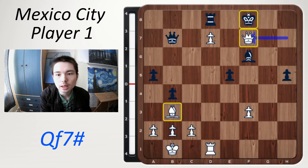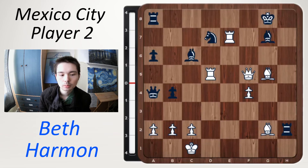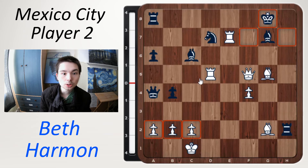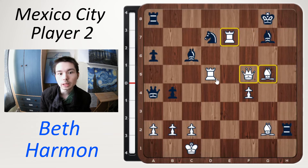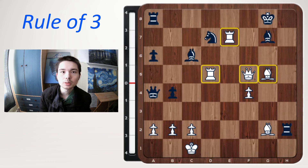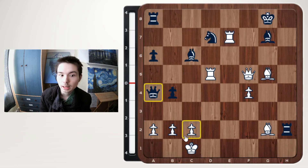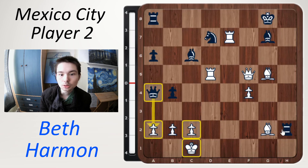Beth wins this game. Beth is now on board three with the white pieces, and in this position she is completely winning. One reason is that black has no pawns in front of his king, while white has three pawns for protection, plus so many pieces around the king. When thinking about attacking, it's good to think of the rule of three: if you have three pieces near your opponent's king then it is a good chance to generate an attack. White has three to four pieces while black only has one defender. Black's pieces are not so well placed — this queen is attacking a pawn defended by the king, and this rook cannot check the king because there's a bishop in the way.